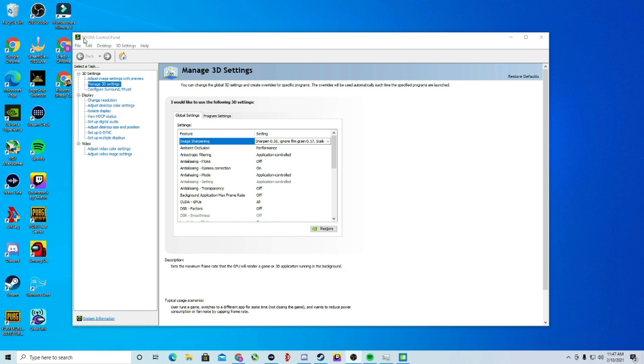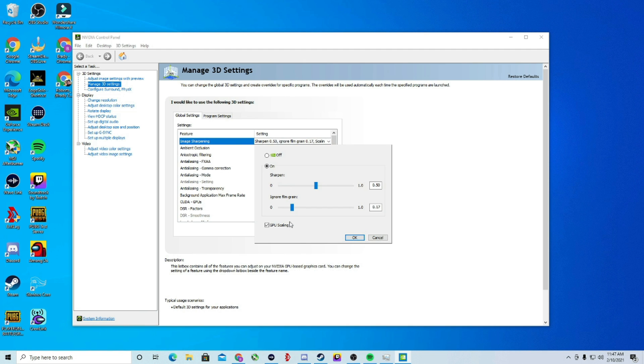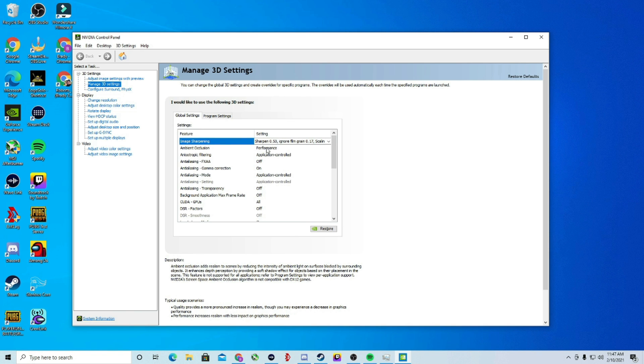Next, open your Nvidia Control Panel and click Manage 3D Settings. Jump over to Image Sharpening and make certain it's set to Sharpen 0.5, Ignore Film Grain to 0.17, and enable GPU Scaling — this ensures all your images are sharp and clear. Set Ambient Occlusion to Performance, which reduces the intensity of ambient light on surfaces. Anisotropic Filtering should be set to Application Controlled to keep textures nice, clean, and crisp.